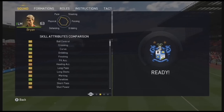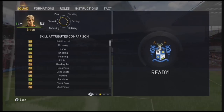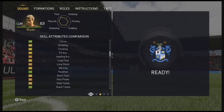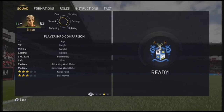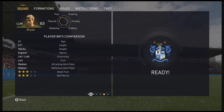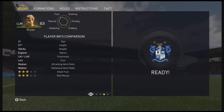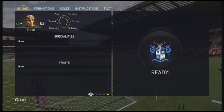He has 76 curve, lots of high decent yellows, 71 penalties, 61 free kick accuracy, 69 slide tackle, 71 standing tackle and absolute positives guys. 3 star weak foot, 3 star skill moves, plays as left mid or left wing back but can obviously play left back as well. He's 5 foot 7, decent height for a left back, left foot, medium-medium work rates with no specialties or traits.